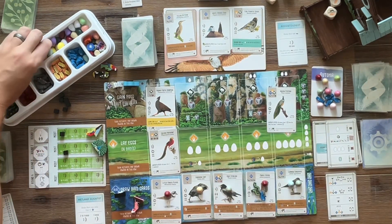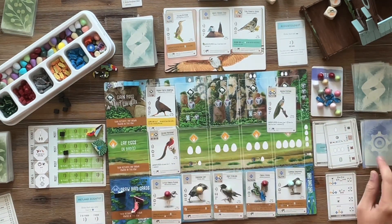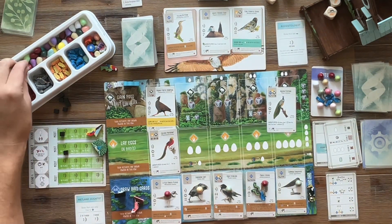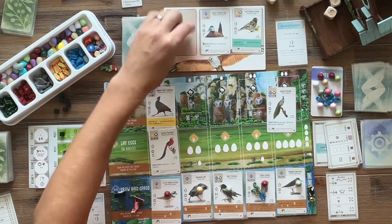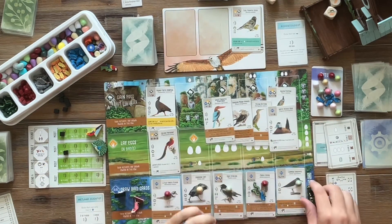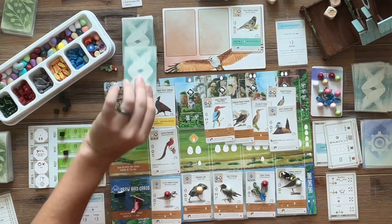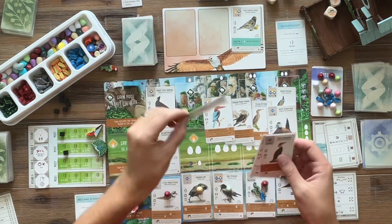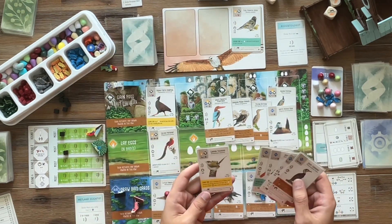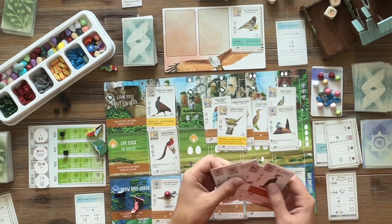I did have to give the Automa Horde Tokens — for every resource they get two food tokens, so that's why I put the fish next to the Automa. If you haven't played the Automa, it's pretty intricate, but once you play a few times you get used to it. I just think it's really cool that they added this solo mode for Wingspan. On the digital version there's an Automa as well — probably a little faster and more accurate.